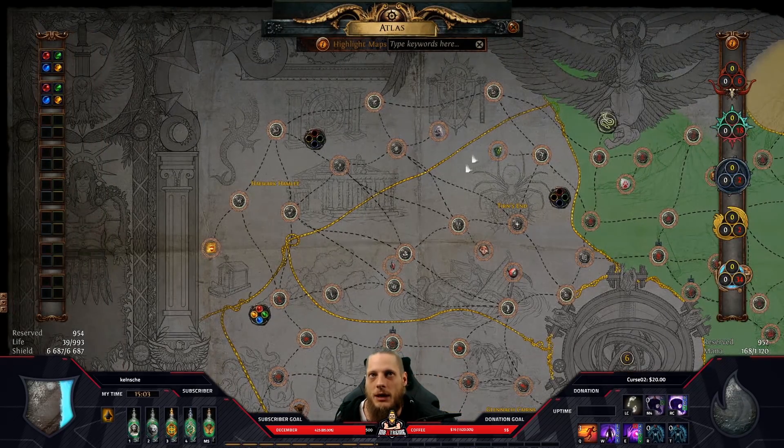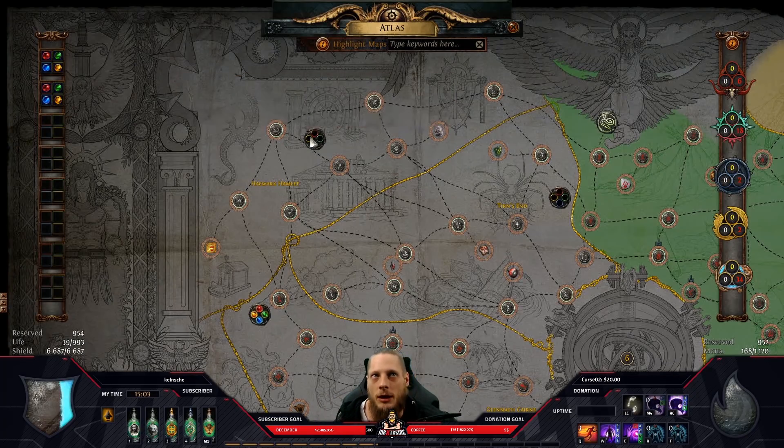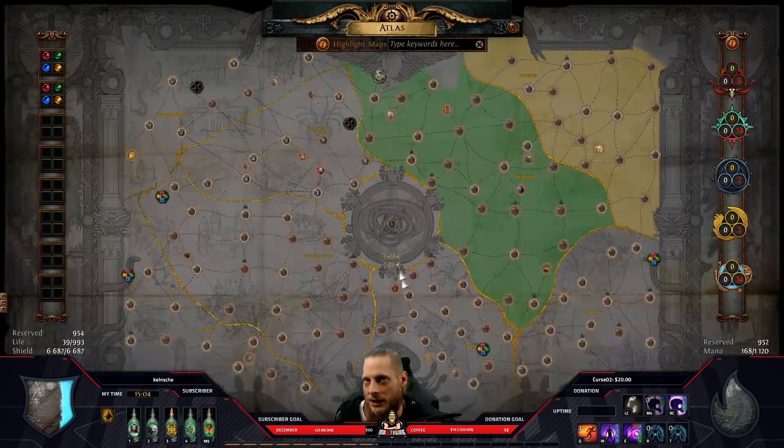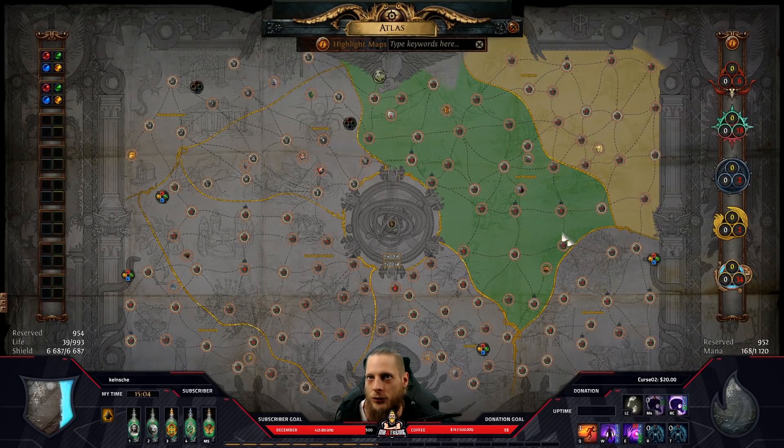Going back to basics: you're now on the top side of the atlas. As you continue mapping — and don't forget your atlas bonus — you'll randomly spawn one of the citadels. Once the boss is dead, Sana will appear and open a portal. There is one citadel for each of the eight regions in total.